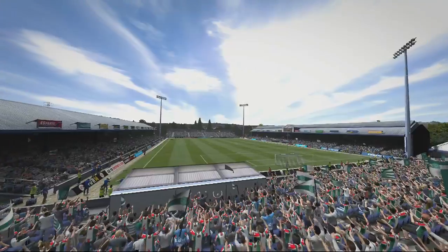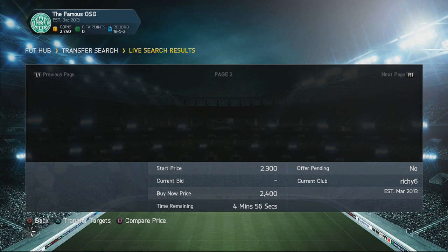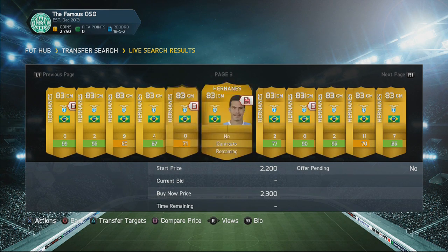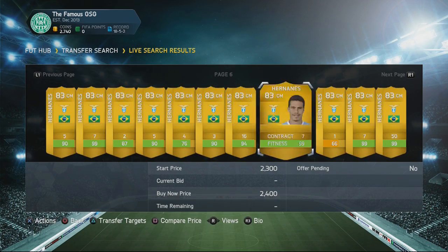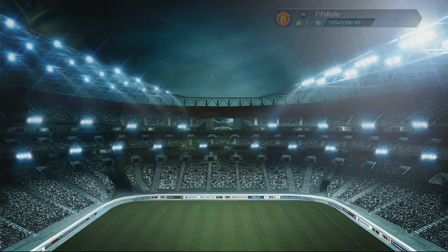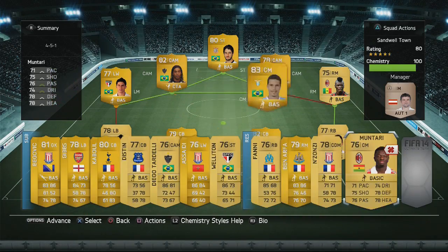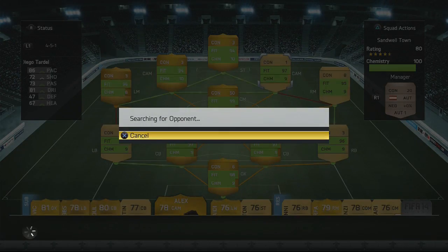We are secured promotion now, sitting on 14 points. We'll of course be looking to get three more points to get the title and the maximum amount of coins. After the game I go out and pick up Hernandez — there he was on the transfer market with 50 contracts, which was pretty nice because I'll be able to play him for a bunch of games and save a few coins on contracts as well.